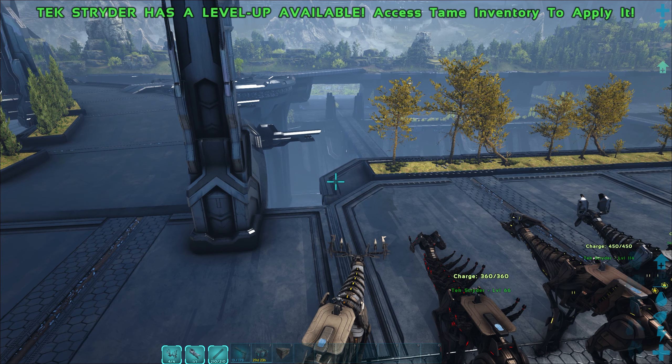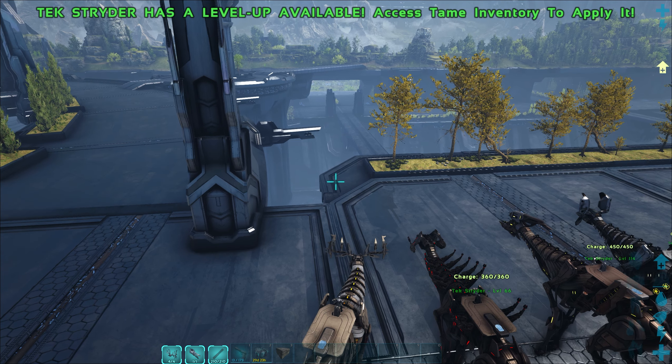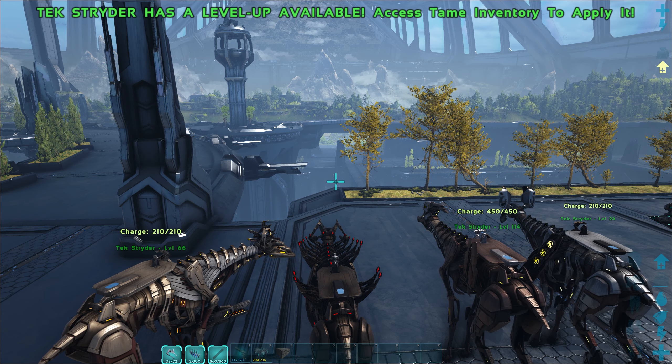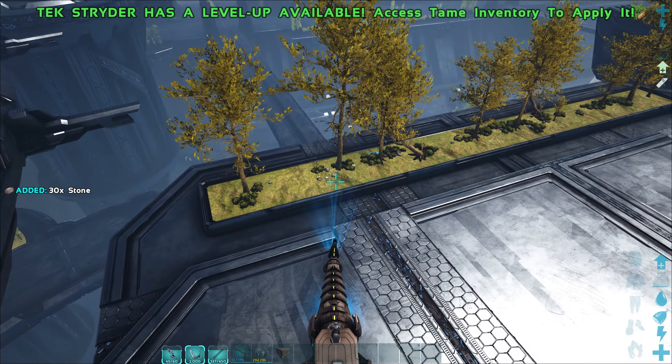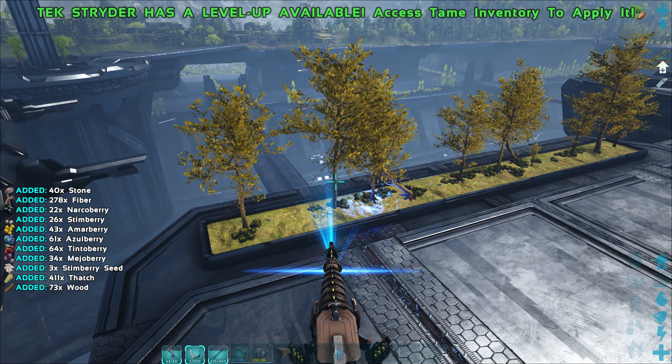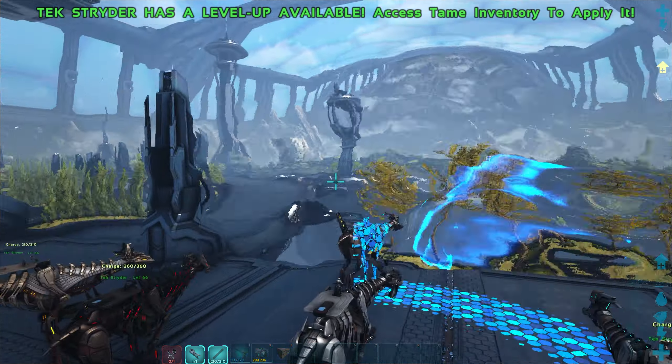First, for head attachments: Silence Cannon Rig — suppress enemies with a sonic attack. Pulse Cannon Rig — fire high rate plasma bursts. Extravation Rig — harvest resources. Raider Rig — detects wild creatures nearby.